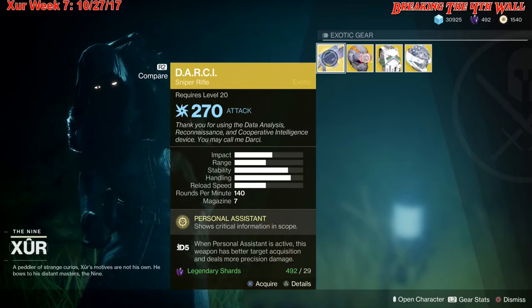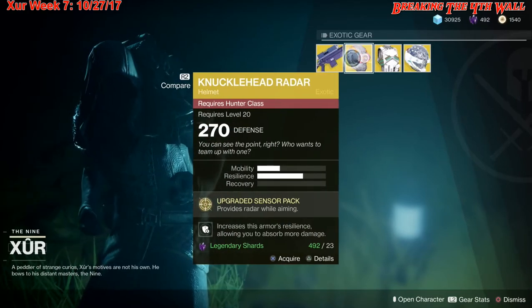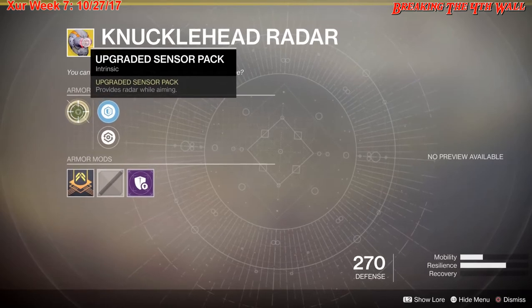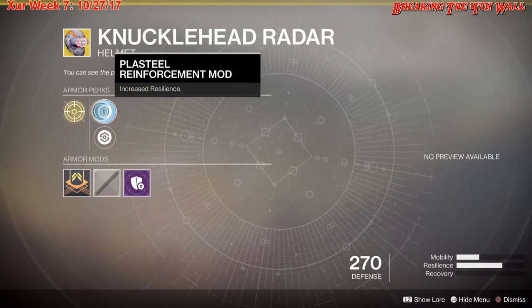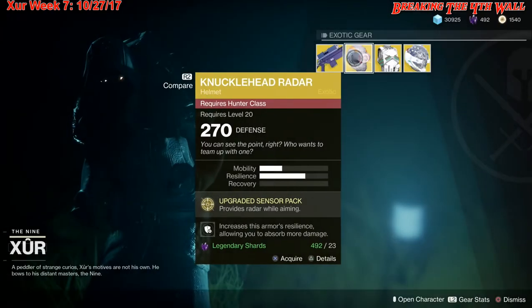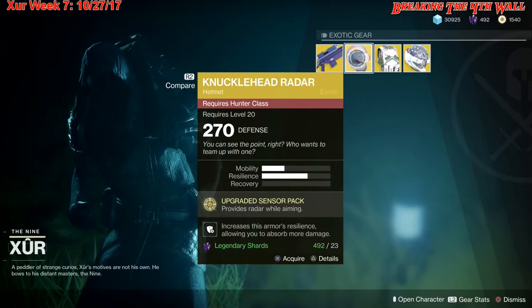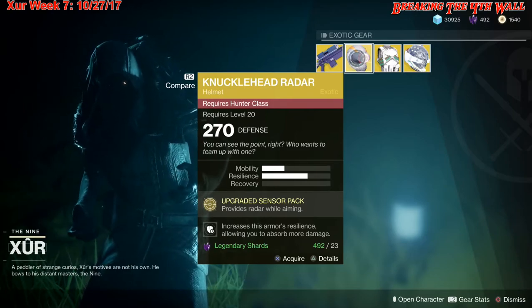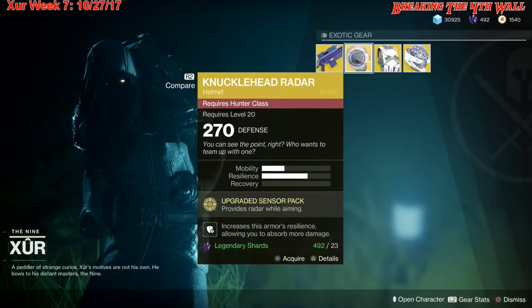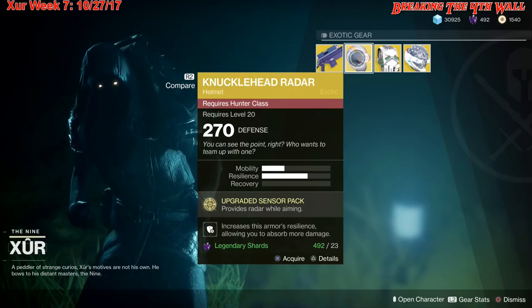Next we're going over the Knucklehead Radar for hunters. It gives you a little bit of mobility with twice as much resilience. The intrinsic perk is Upgraded Sensor Pack, which provides radar while aiming. We also have the Restorative Mod and the Steele Reinforcement Mod. If you love staring at your radar in PvP — which is a big deal since Destiny 2 does not have a hardcore mode — then grab this.